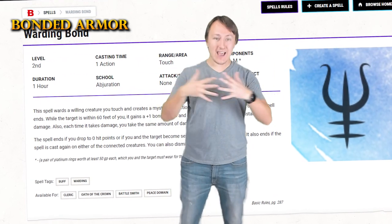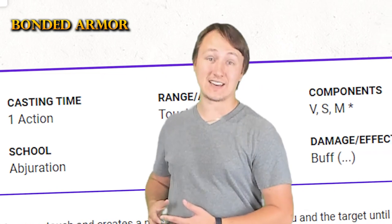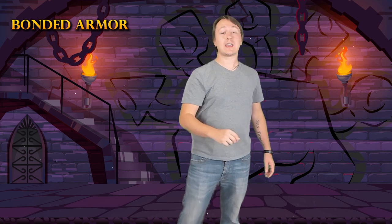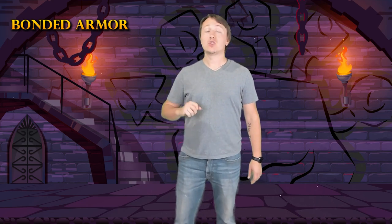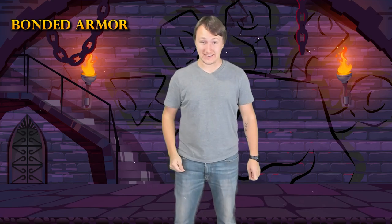This combo is about empowering the armor, and we do just that with Warding Bond. Warding Bond creates a connection between two creatures — whenever one takes damage, the other also takes that damage. But the kicker is: the target of this spell gains a +1 to AC and gains resistance to all types of damage. Resistance halves any damage that creature takes, and if you're taking half damage, that means your Armor of Agathys is going to last twice as long. The longer your armor lasts, the more potential it has to deal more damage.